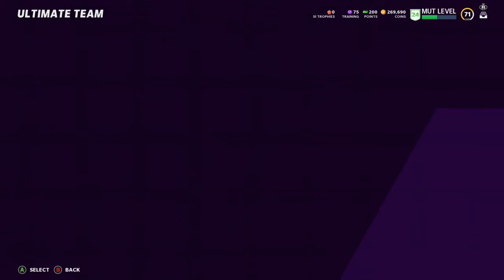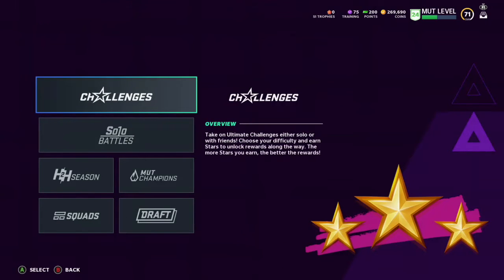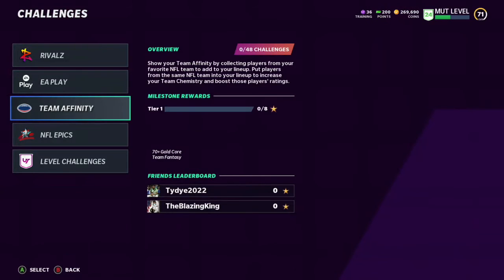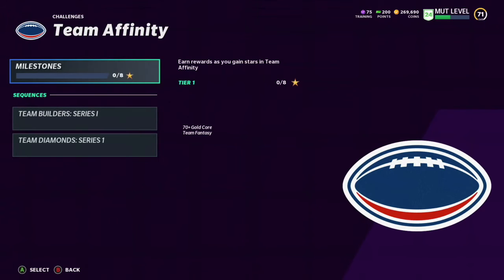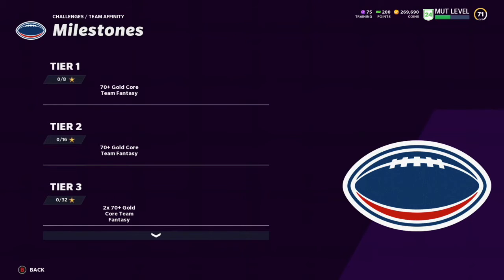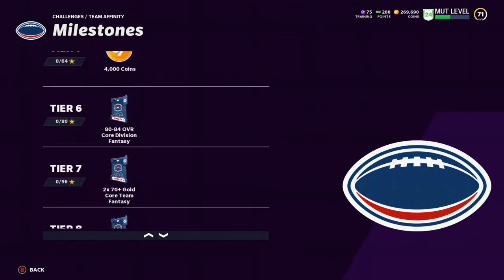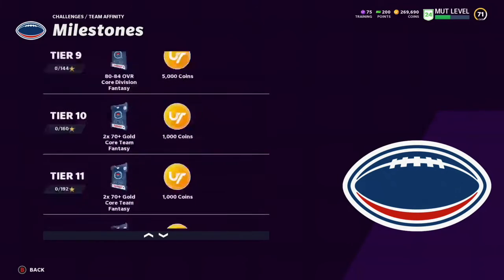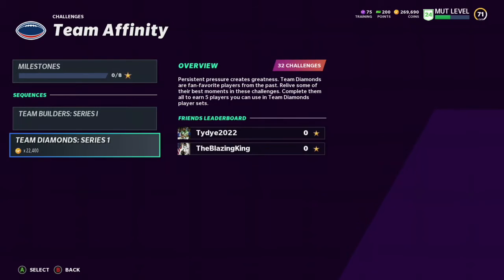For the last one, you have Team Infinity — it's basically theme diamonds, similar to what was in Madden last year. They'll give you all these rewards that can help you build up and do the sets.